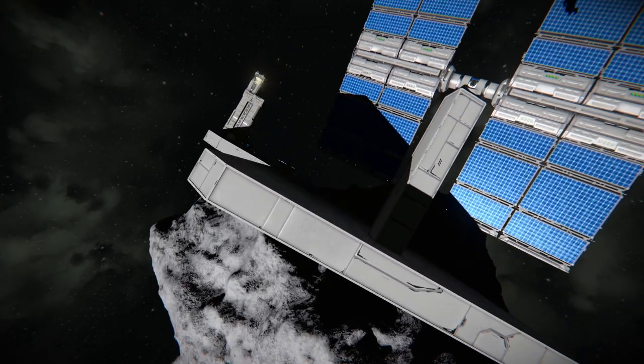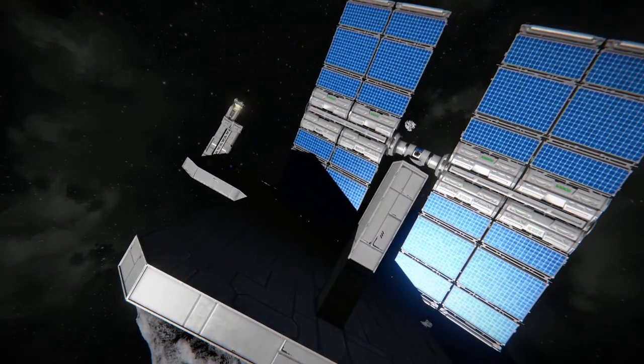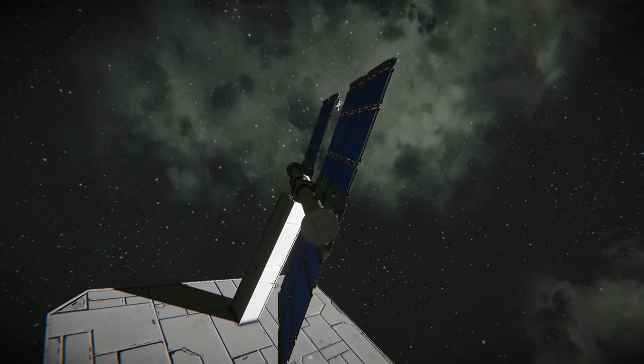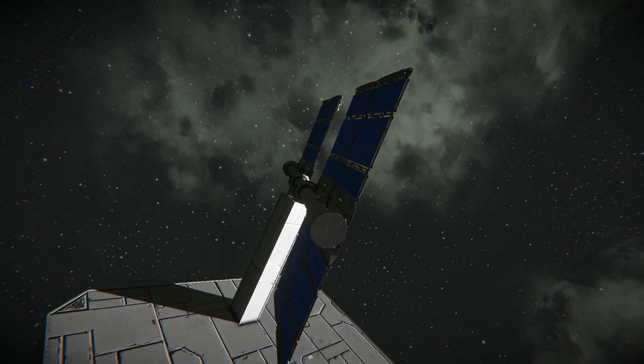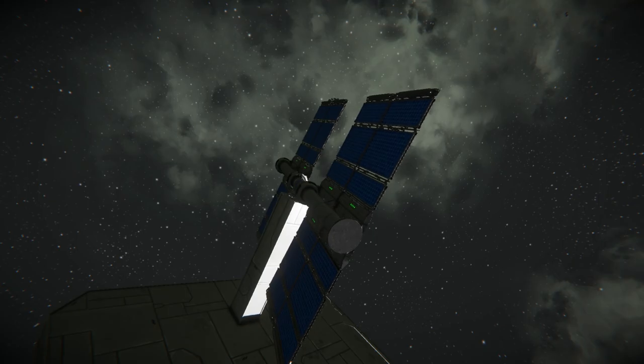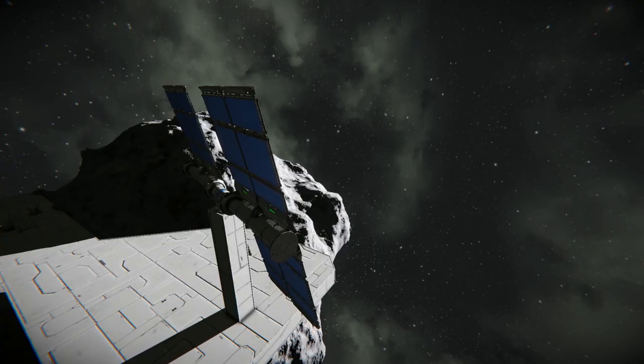Two-axis solar tracking is automatically set up when the base block is placed. This allows the rotor to move side to side and up and down in order to get the best angle to face the sun and maximize power output for a solar array.